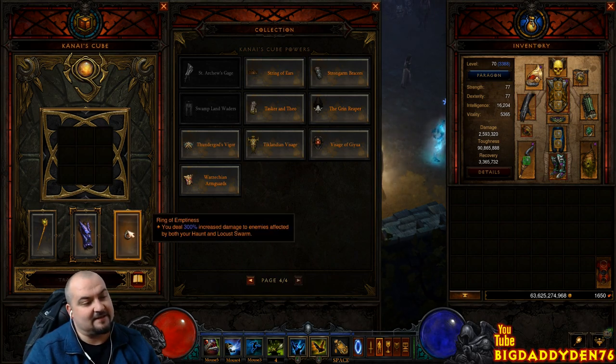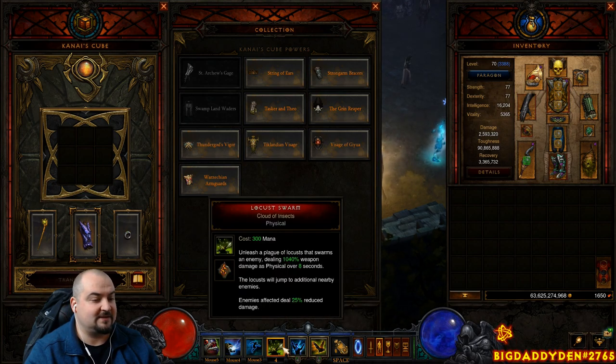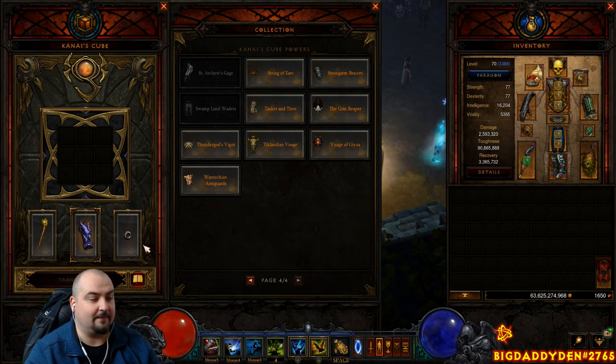The last item in the cube is Ring of Emptiness. You deal 300% increased damage to enemies affected by your Haunt and Locust Swarm. You've got to tag everything with these two spells to get the really big damage going.